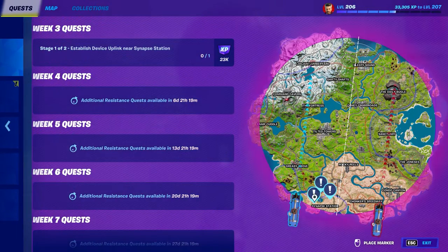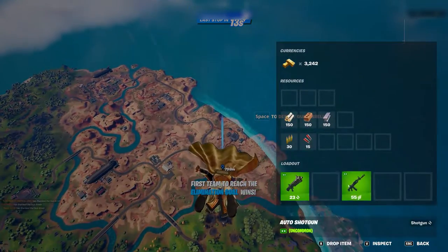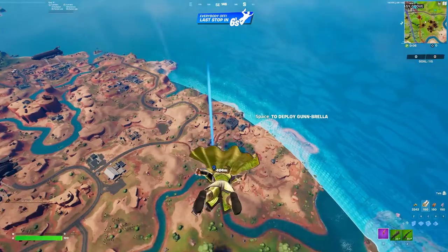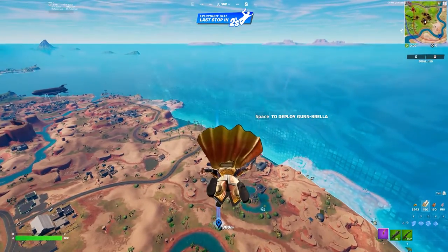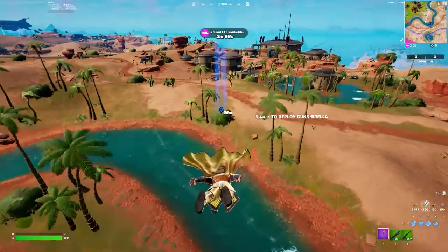I'm going to choose probably the closest one right about here from the drop, and I'm doing this in Team Rumble so I can go faster to the ground. You spawn with weapons, you spawn with builds, and enemies are over here so it's going to take them a while to get to me. You also hit the ground faster because your glider doesn't auto-deploy up there, so let's just get here and do this thing.